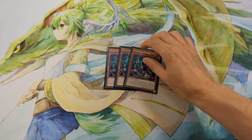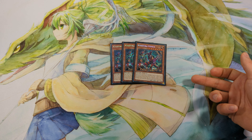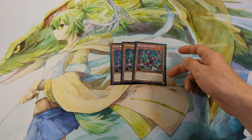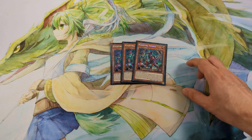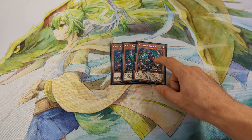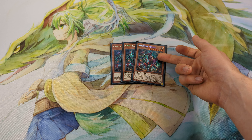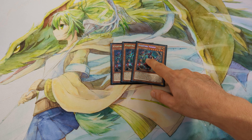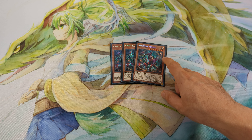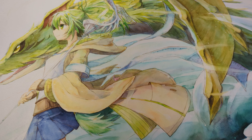For the going 2nd cards: 3 Kashtira Fenrir. This is a beat stick and an interruption — it gives you a free special summon, gets you a card to your hand, and it's also a level 7 monster so you can use it with different monsters to go into level 8 or level 10 Synchros.